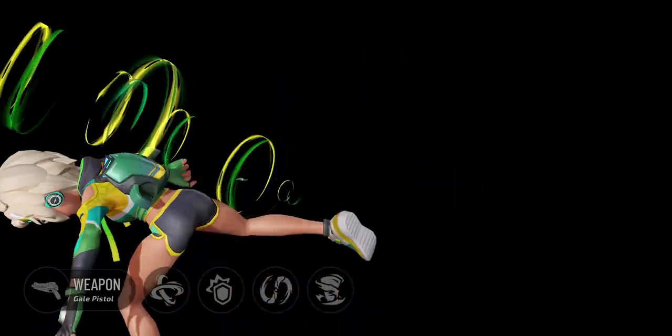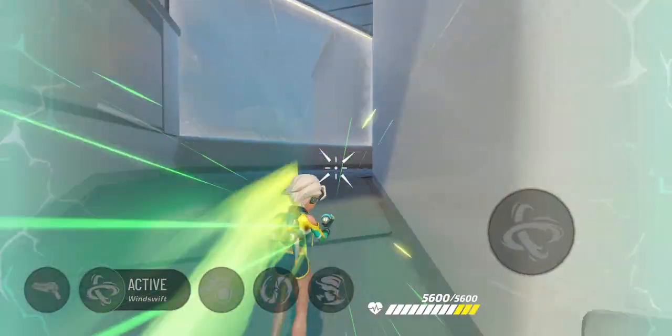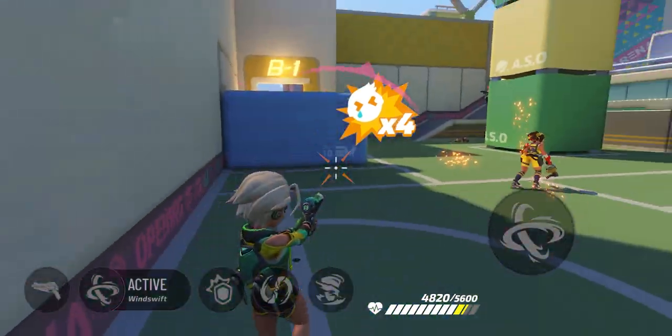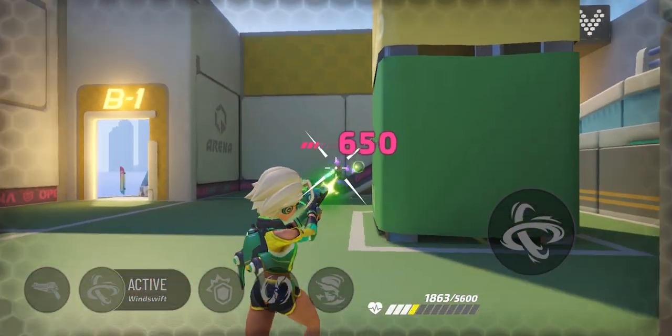This suit is an engineering feat of the Eureka Motors Corporation. By wearing the suit, Yaa obtains her most important ability: Windswift. Look at this — Yaa charges forward and penetrates the opponents, allowing her to deal melee damage without aiming her pistol.